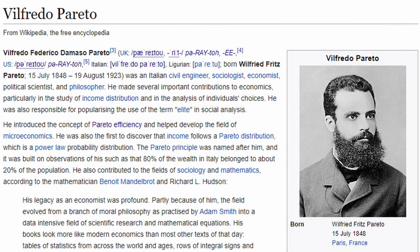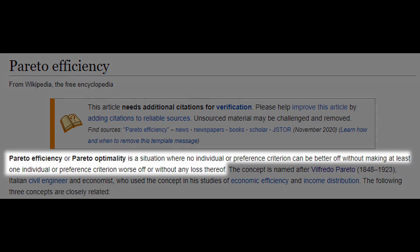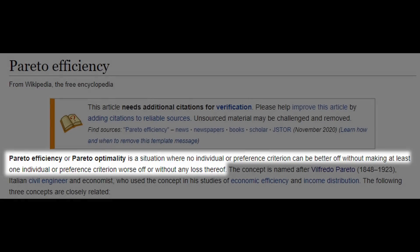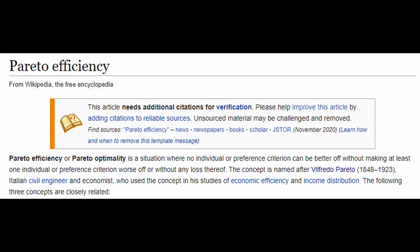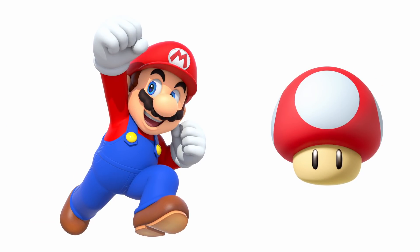Pareto efficiency, or Pareto optimality, is an idea introduced by Italian economist Vilfredo Federico Damaso Pareto, and refers to a situation whereby an individual or preference criterion cannot be made better off without making at least one other individual or preference criterion worse off. In plain English: suppose that Mario really likes mushrooms, and the more mushrooms he has the better, and that's all he cares about.